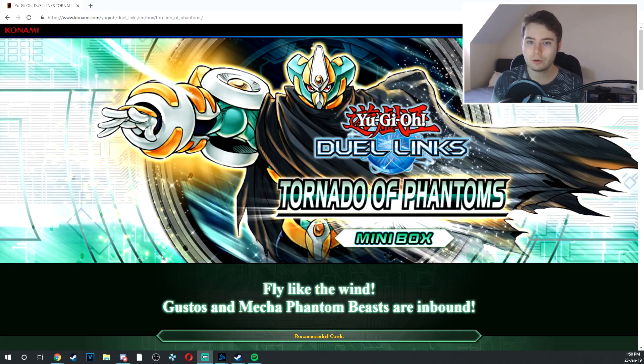Today, Konami decided to drop Tornado of Phantoms on us. It's coming out on the 25th in the UK, so it'll be like midnight or 1am, meaning the 24th for American players — the same day you get Jack is the same day you get a brand new mini box. This box has some really cool cards in it, but I don't think it's entirely worthwhile going all-in with your gems. I think there'll be better sets down the line, and overall I'd describe it as a very half-arsed set.